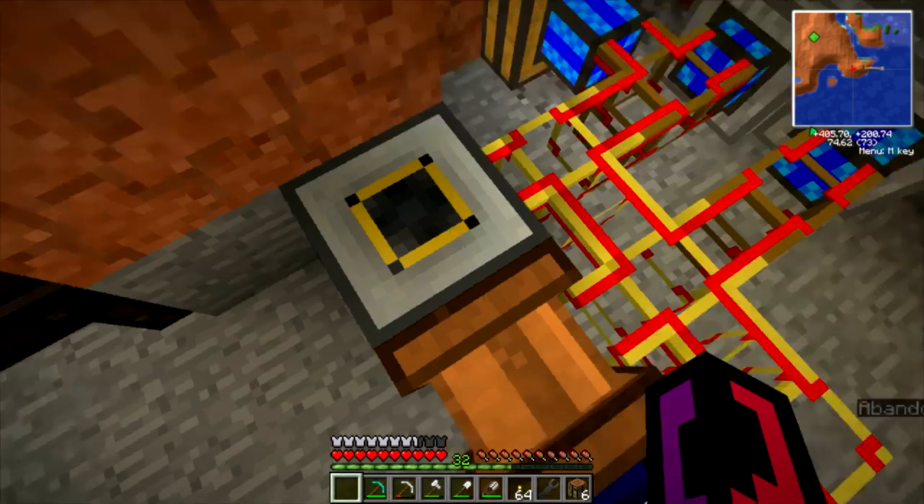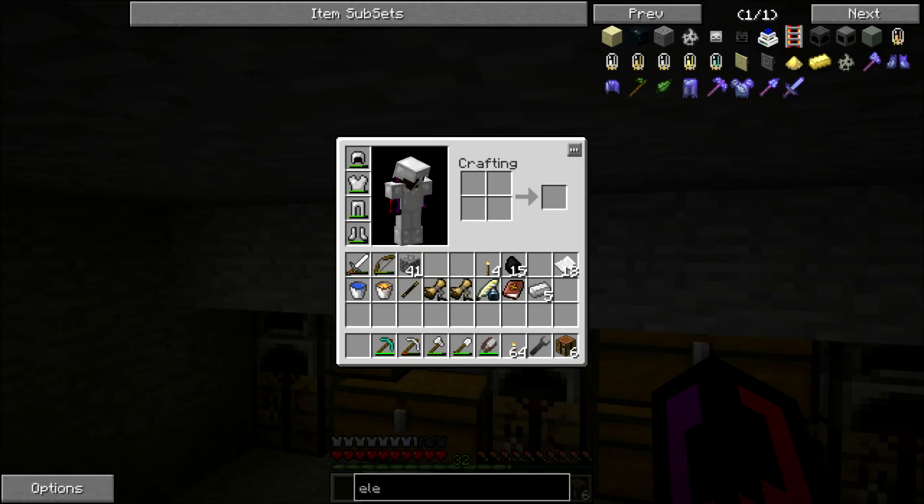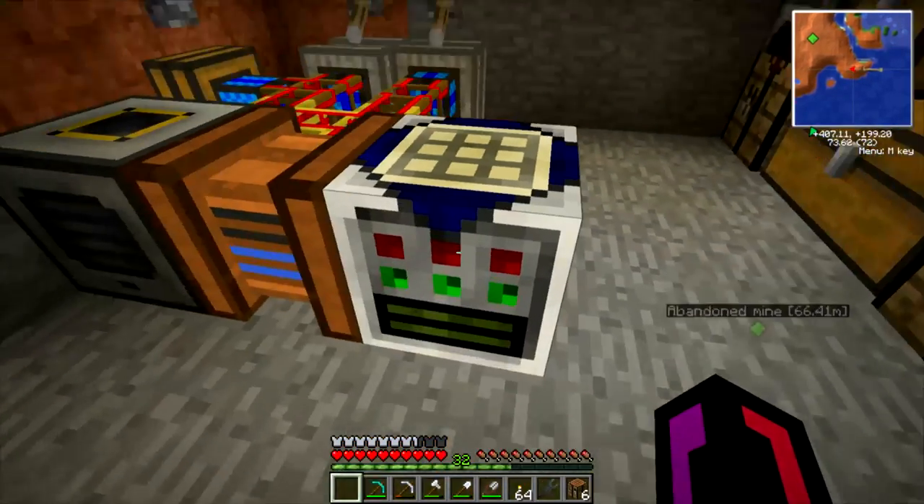The pulverizer is now just about finished up here, so it will charge up, and then that should allow the thermionic fabricator to power up. So that's charging this. I don't know what's going on there, because usually it will show right away that the recipe is right. We are powered.